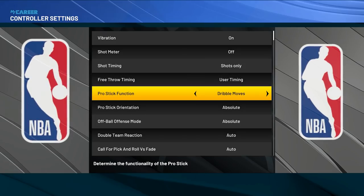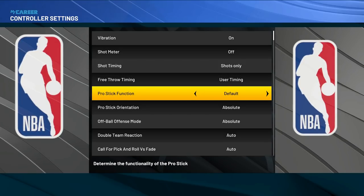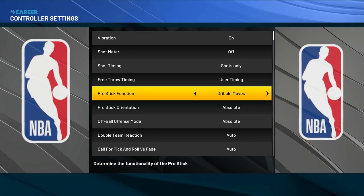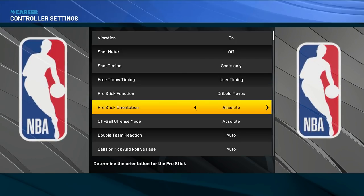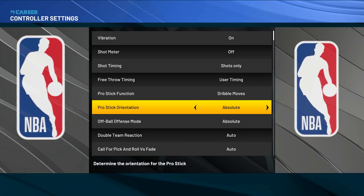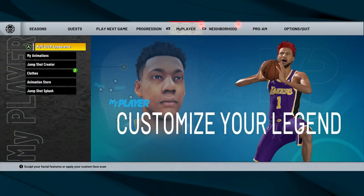For Pro Stick Function, I have it set to 'Dribble Moves Only,' which means you can't dunk or shoot with the right stick. You could use Default, but sometimes it'll make you do a hop back or shoot accidentally — this is the only 2K where that's happened to me. If you find yourself doing random hop backs or accidentally pump faking when you're dribbling, just put it on Dribble Moves Only. Most importantly, make sure your Pro Stick Orientation and your Off Ball Offensive Mode are both set to Absolute — if these are not on Absolute, your dribbling is going to be all messed up.